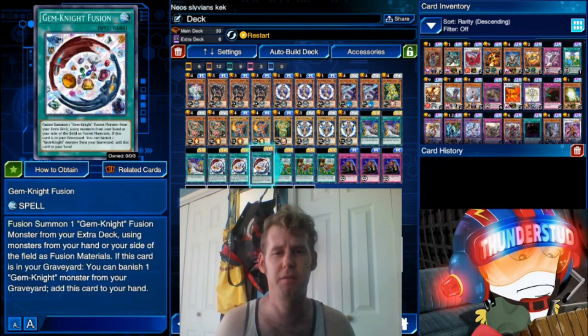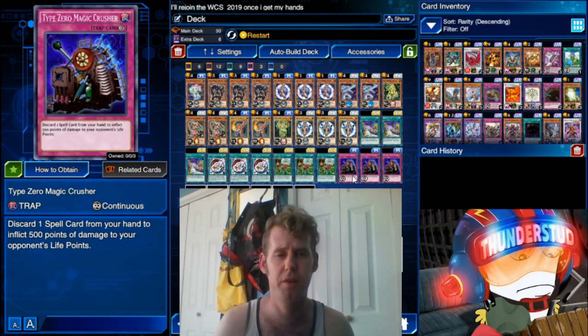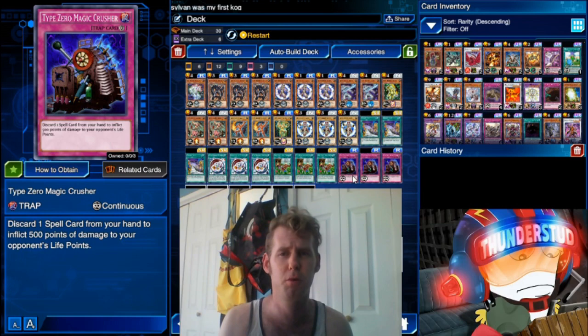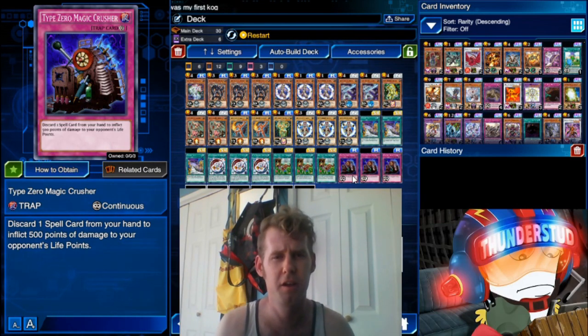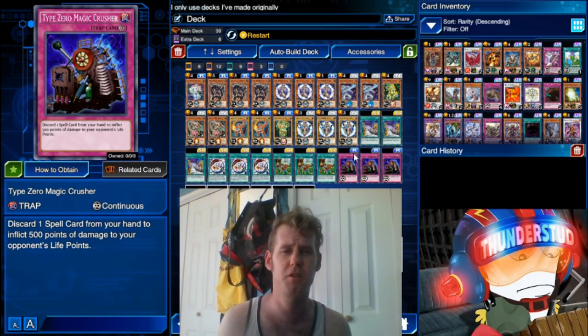You banish monsters with your Gem Knight Fusion — you have eight monsters in your graveyard, that's 4000 damage. Because Type Zero Magic Crusher lets you discard one spell card from your hand to inflict 500 points of damage to your opponent's life points. Weird way to word that, but very very cancerous — it's literally capable of a first turn KO.